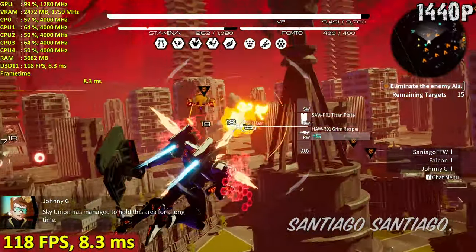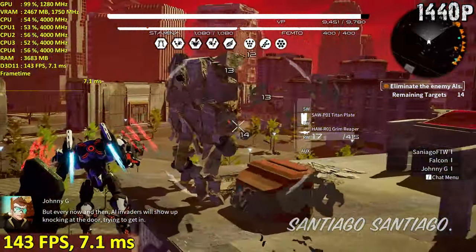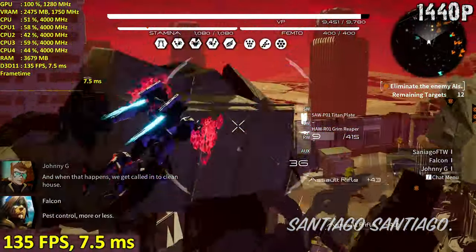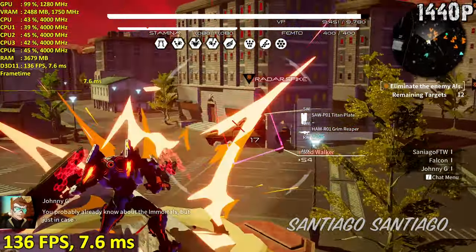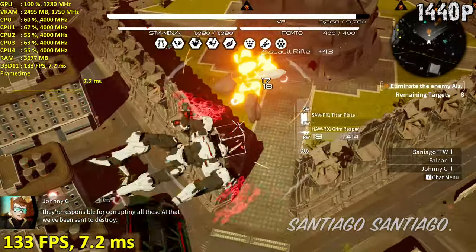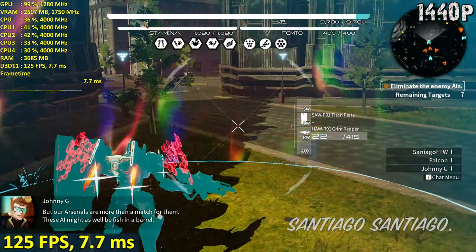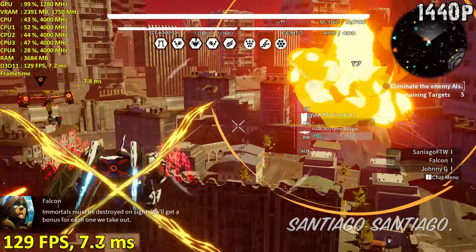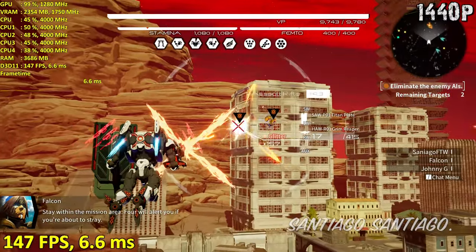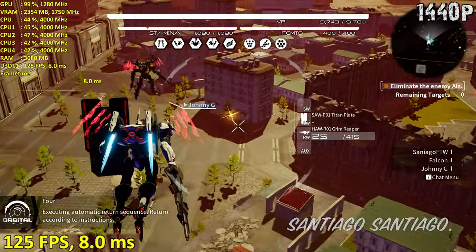Back on topic — Sky Union managed to hold this area for a long time, but every now and then AI invaders will show up knocking at the door trying to get in, and when that happens we get called in to clean house. You probably already know about the Immortals — they're responsible for corrupting all the AI we've been sent to destroy, but our arsenals are more than a match for them. Immortals must be destroyed on sight; we'll get a bonus for each one we take out. Stay within the mission area. Mission complete. Executing automatic return sequence.